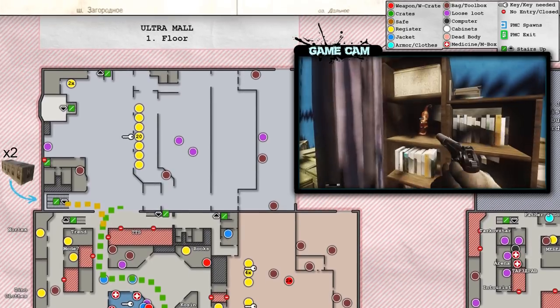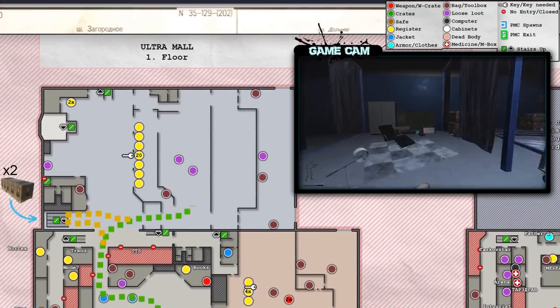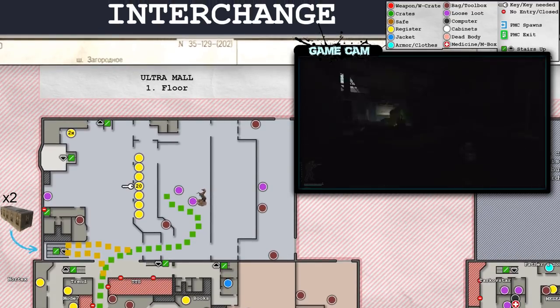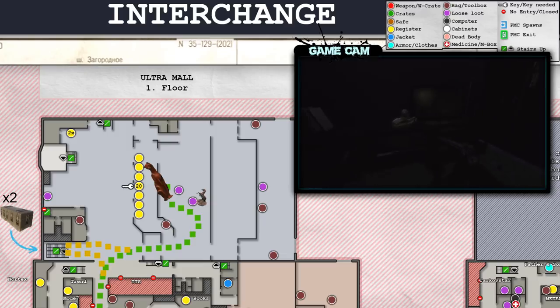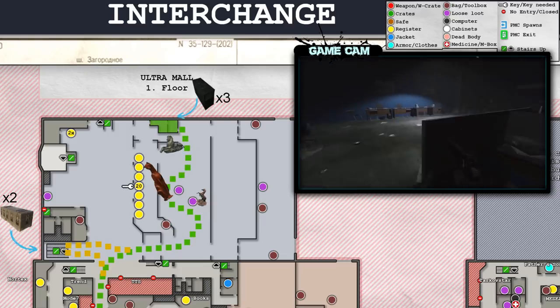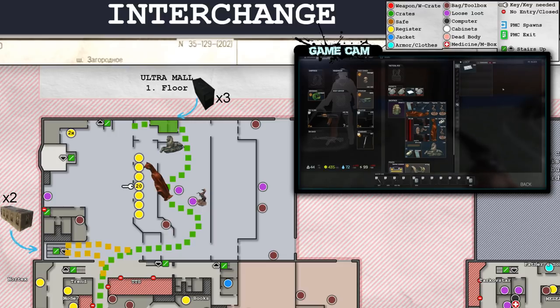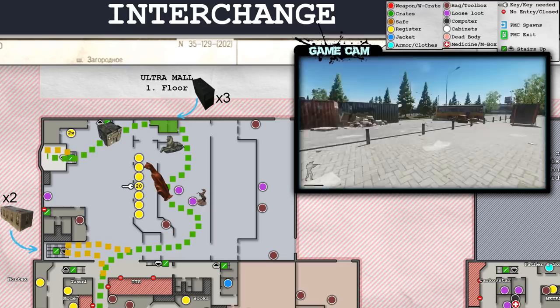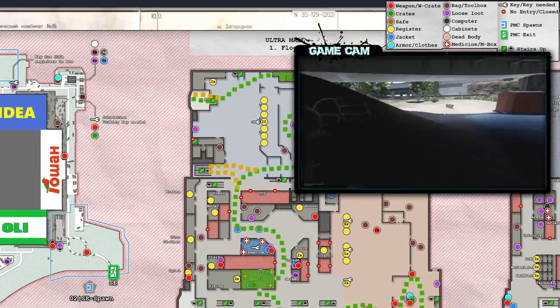You'll then enter Idea looking for statues, checking every bookshelf, entertainment center, and table you can find for statue spawns. These places to loot in Idea are generally referred to as stalls, and the stall nearest to the Idea offices generally spawns a lion. Then you'll want to run through the Idea offices for electronics on the shelves and in computers, and then simply run out of the front of Idea.